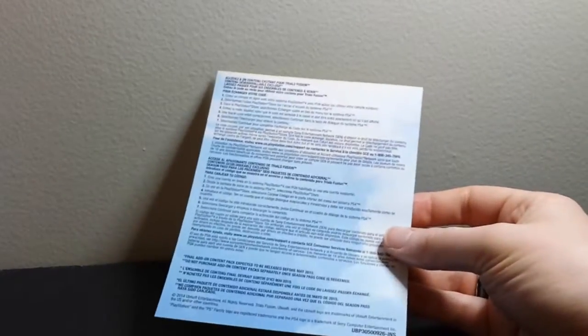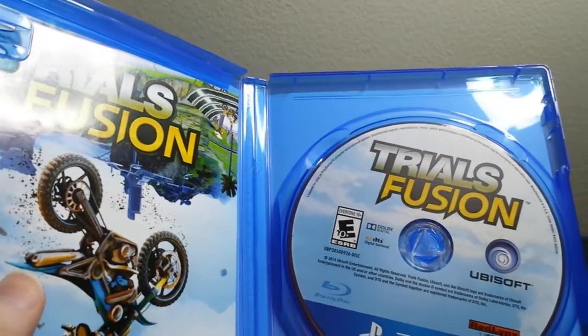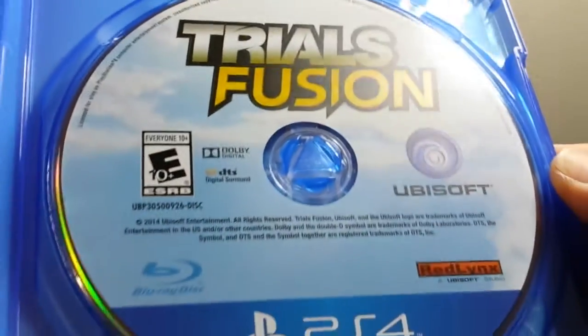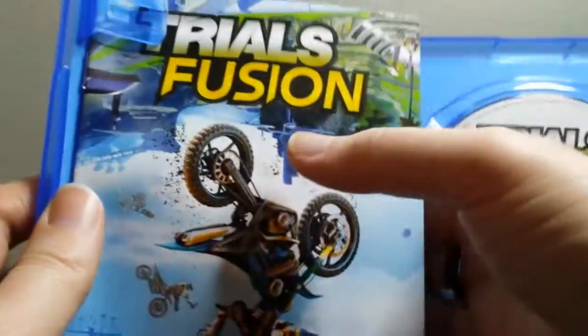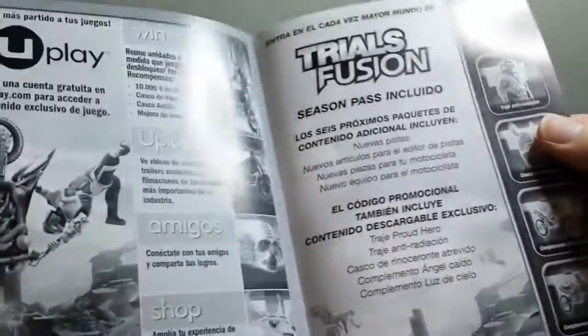I think there's actually a code in here, so I obviously don't want to show that to you. This is the insert that comes in there. On the back side is your code for your season pass which includes all the DLC and all that — I did indeed get that, and it also unlocks all the extra items too. Here is the game disc itself — Trials Fusion for PS4. Here is the manual. Not many PS4 games actually come with paper manuals anymore, but it's never a bad sight.